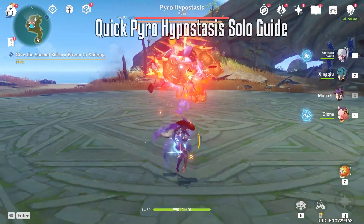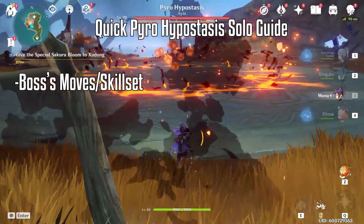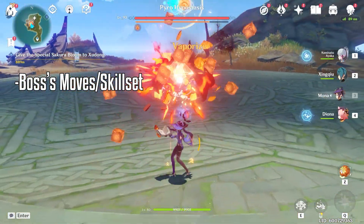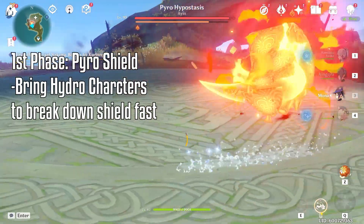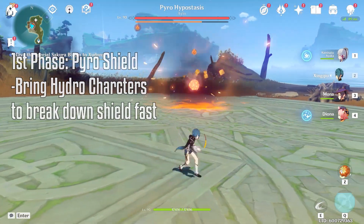In this video, I will show you how to beat Pyro Hypostasis solo and show you what movesets and skills you need to watch out for. So in the beginning, Pyro Hypostasis will have a Pyro shield on it. In this phase, you will need a Hydro character to break down his shield easily.